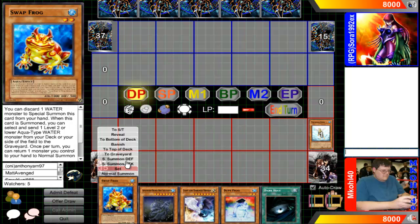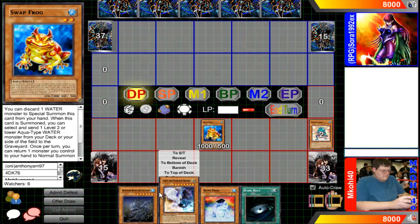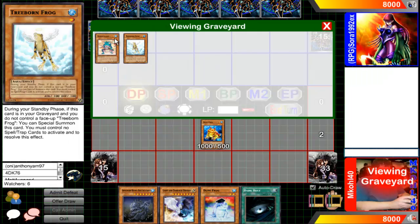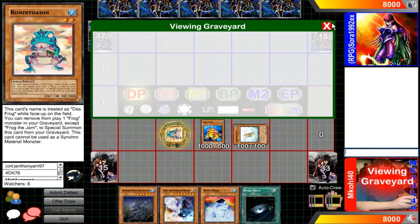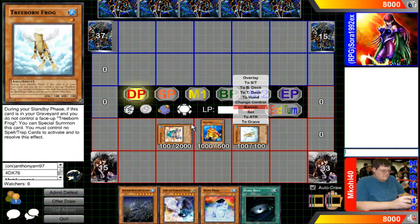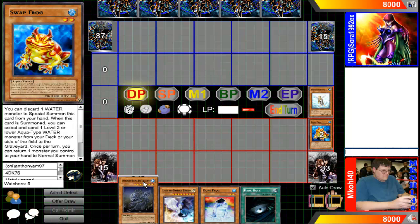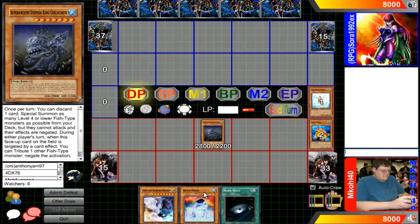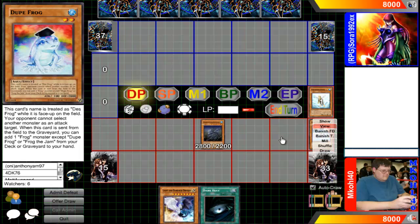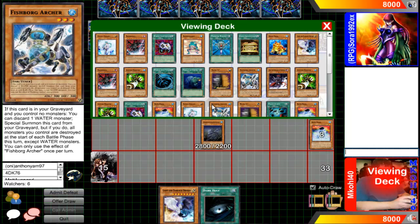So, Swap Frog, special, mill, remove frog. I didn't mean to special that. Tribute both for Quilcant, use Quilcant's effect. For this effect we're going to go into the deck and we're going to special summon double Fishborg Archer.